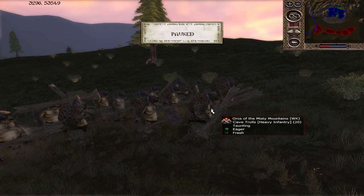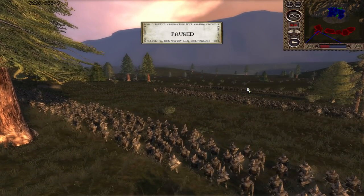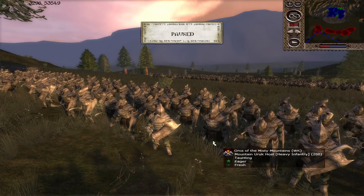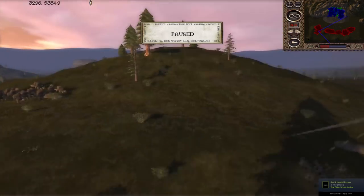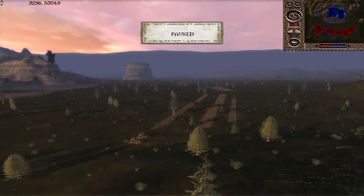A couple of units of Cave Trolls will be useful for pushing through blocks of Dwarven Infantry, though timing is everything with trolls. Three units of Mountaineer at Coast show the Uruks' superiority to the Goblin units - much better armour and better with their weaponry. They're still not as good as equivalent Dwarven Infantry in melee, but they have a better shelf life than standard Heavy Goblins.